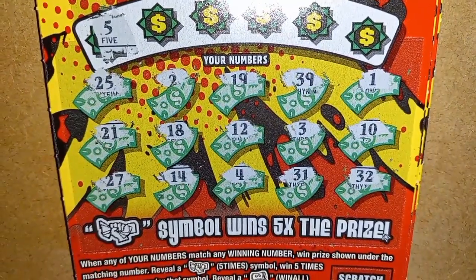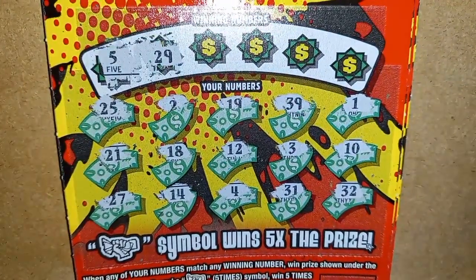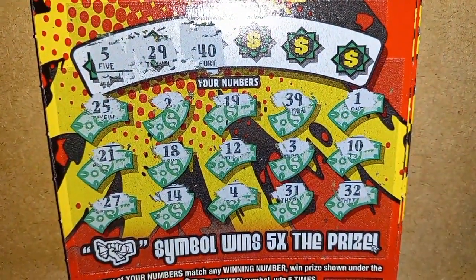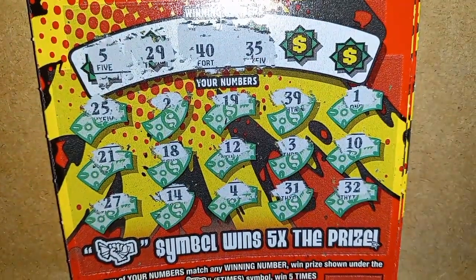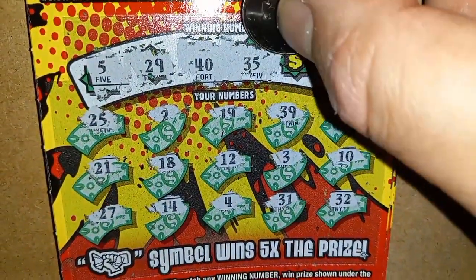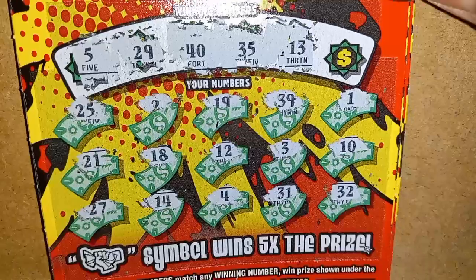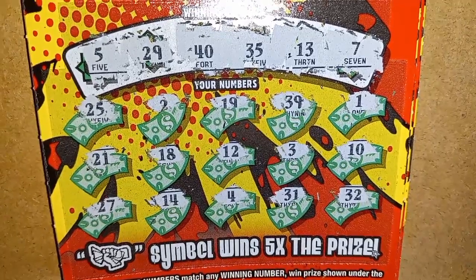Can we get a match here? Let's find out. Number 5 — we have a 4, nothing there. 29 — not so fine, we don't have it. And there's good old number 40, but we don't have that either. Number 35 — only 5 I see is a 25. And unlucky 13. We have a 14. And the last chance is a 7 — nothing there.